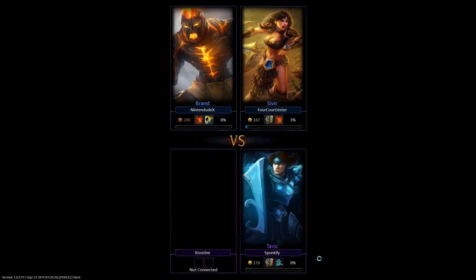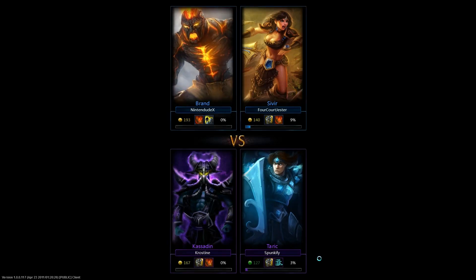We have, of course, Kroestein going Kassadin with the same spells. We got an Exhaust and Ignite. That is going to be quite interesting to see how that plays out. Exhaust, Ignite, and Brand up here has an Ignite and Flash. Interesting to note, neither of them took the Teleport skill, which is kind of one of those cornerstones of the 1v1 world.